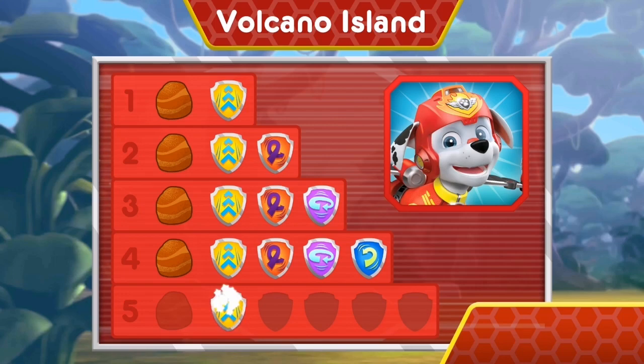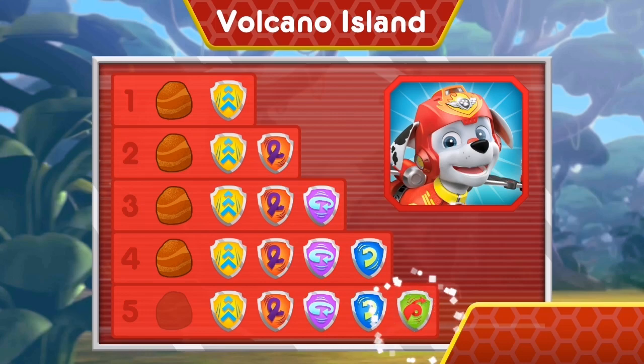You earned new badges! Woohoo! We found the speed boost! We collected the loop-de-loop! We found 360 spin! We collected the barrel roll! Way to go! We found Front Flip! You found all of the rocks to help Rubble stop the lava!